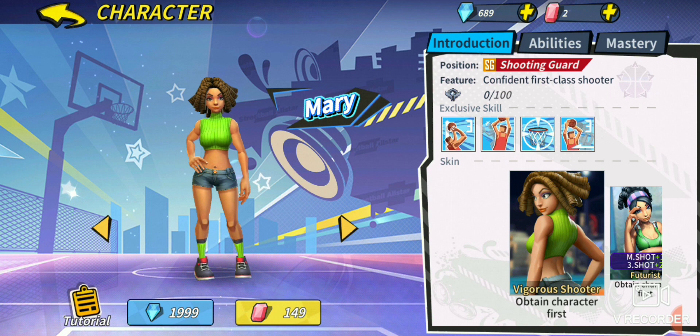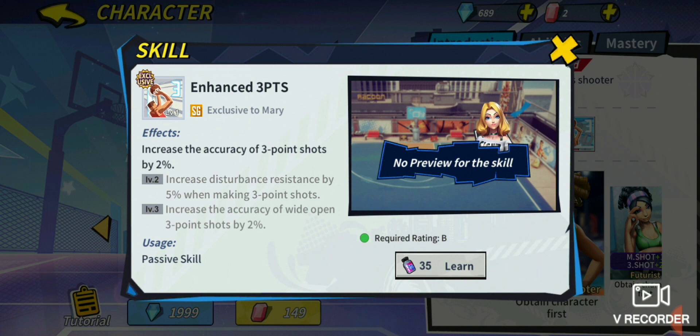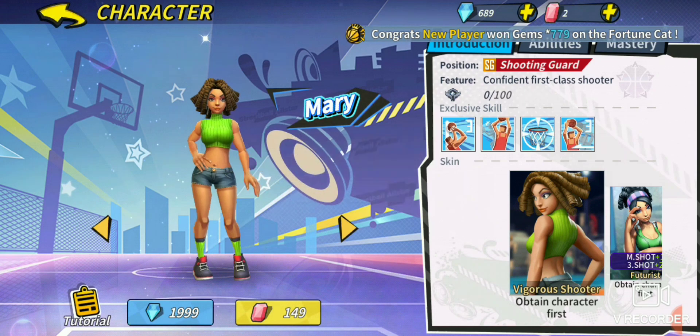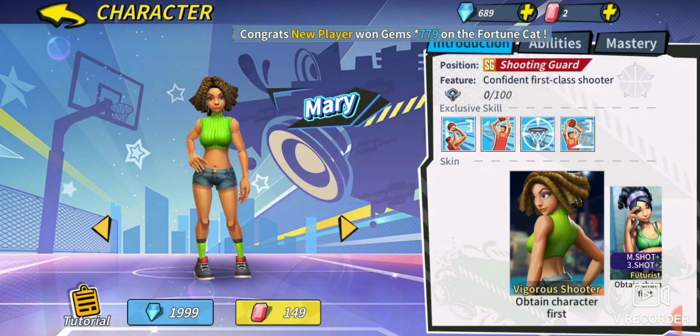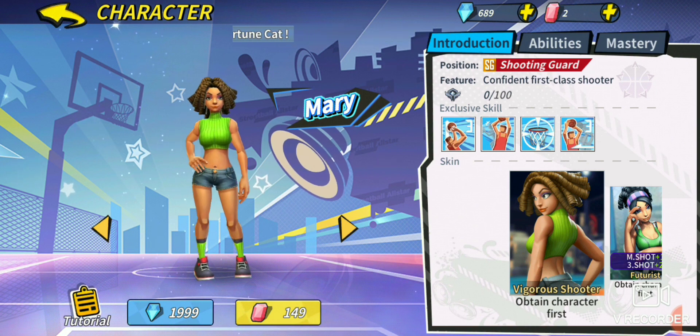Third, we're looking at Mary — the last shooting guard drift shooter. Her enhanced three-point is definitely not as good as Fire King's. Fire King has the best enhanced three-point in the entire game. Her enhanced three-point increases accuracy of three-point shots by 2%, gives 5% disturbance resistance at level 2, and 2% wide-open accuracy at level 3. The preemption here doesn't do anything for the drift three-point — it just makes it easier to get that preemption off in the first place, because normal disturbances don't matter when you have zero points.